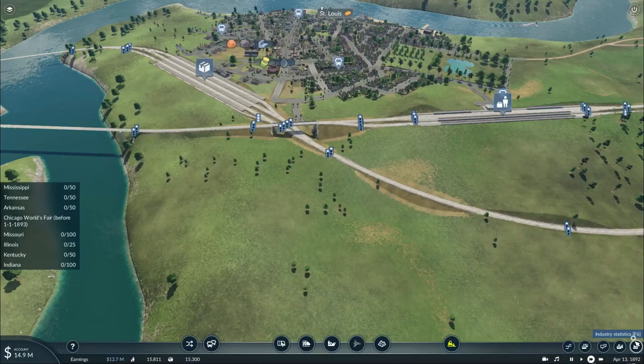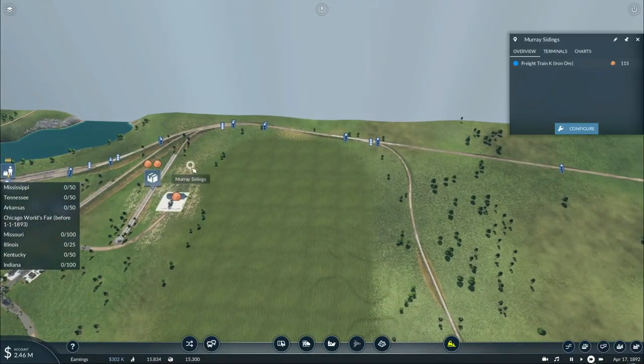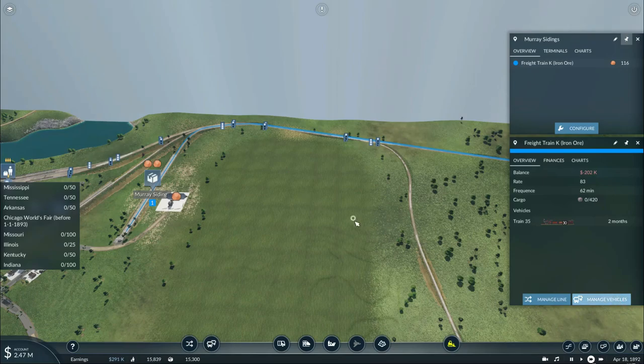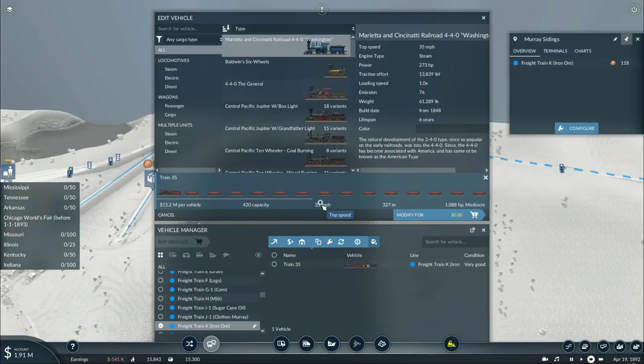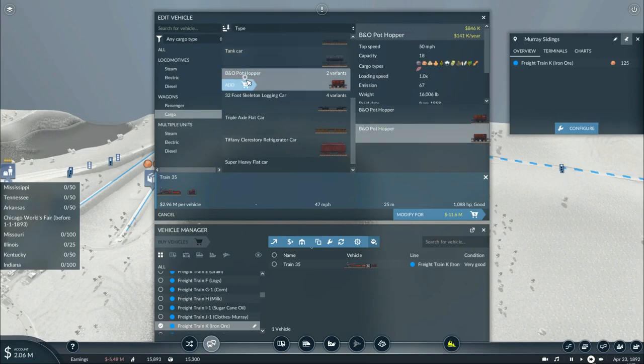We're back. Now with the B&O hoppers finally installed into the game, we can get back to work building up our fleet. In hindsight, we're basically going to replace the train in charge of the iron ore service. The gondolas we have are good but look at the speed — 31 miles an hour, while this mogul is capable of 47 miles an hour. Thankfully the B&O hoppers can travel up to 50 miles an hour max, giving us a capacity of about 720 units of iron ore and coal each.